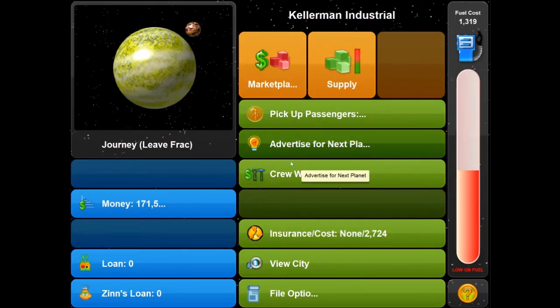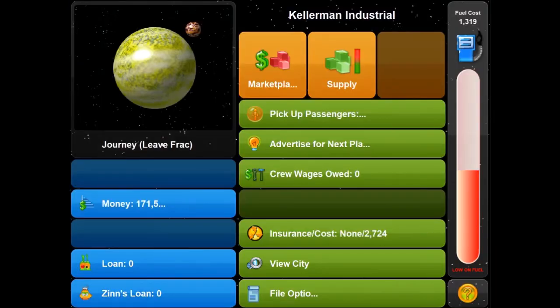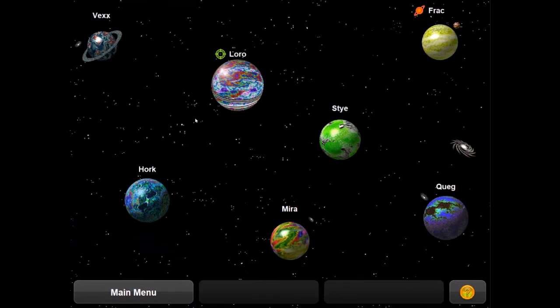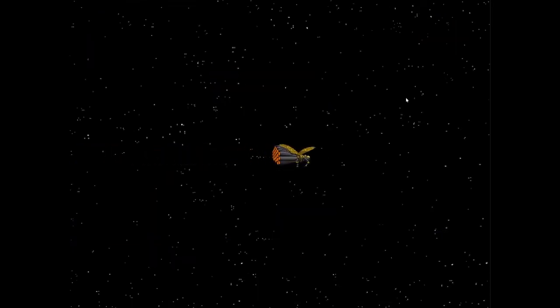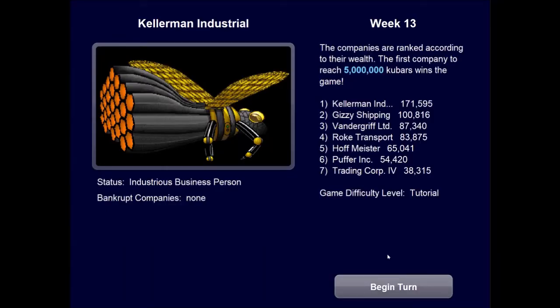Now we should be able to get more passengers and more commodities. We're going to Loro — unfortunately, due to a navigation error on the part of your pilot, you end up on planet Queg. I just start paying you your salary and now you start slacking off and getting us lost? Still in first place by a fair margin. We're an Industrious Business Person — we're starting to get pleasant descriptions of our status.